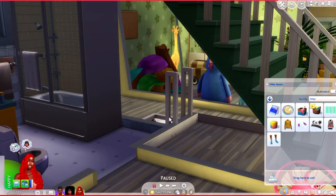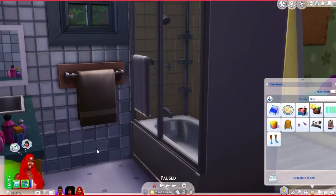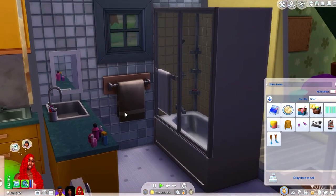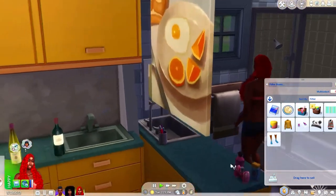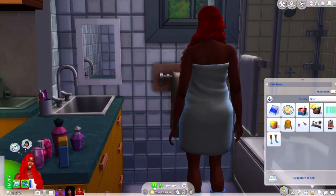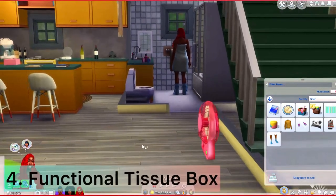Another one I want to show you guys is the towel. We have the functional towel over here. Your sims could now change into a towel — tie on a towel, ready to go, and take a cute shower.